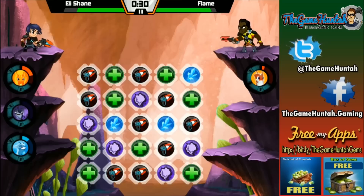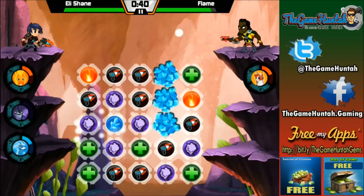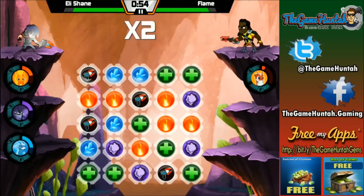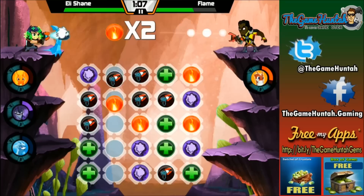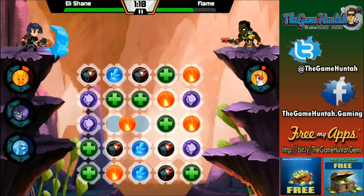Each of these slugs has special abilities and they have a different effect on the opponent. For example, Infernus is going to burn the enemy over time. Flatulor, the toxic slug, is going to make your opponent feel sick. Another character, Frostcrawler, is going to freeze the enemy and also will create an ice barrier in front of your character which is going to protect you.